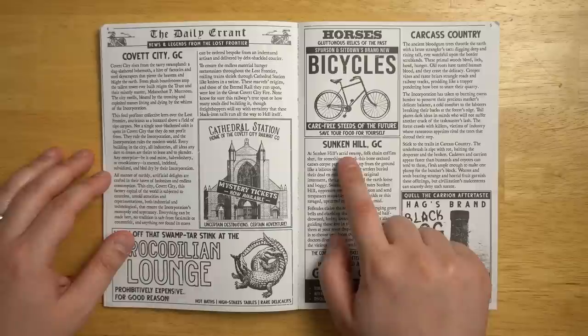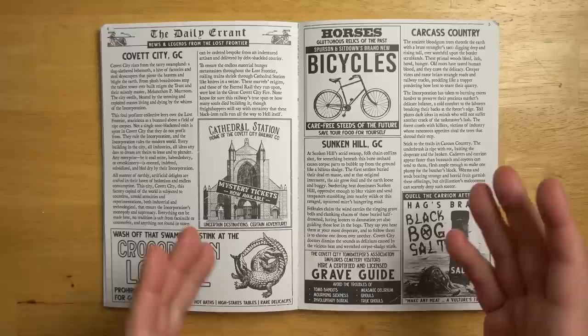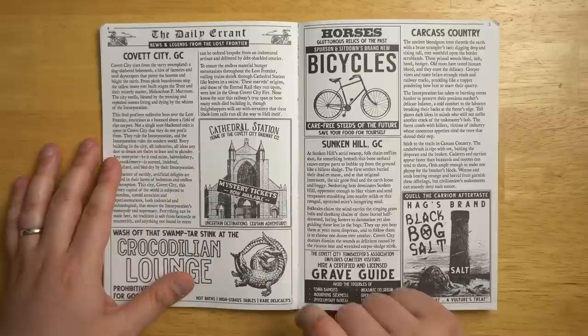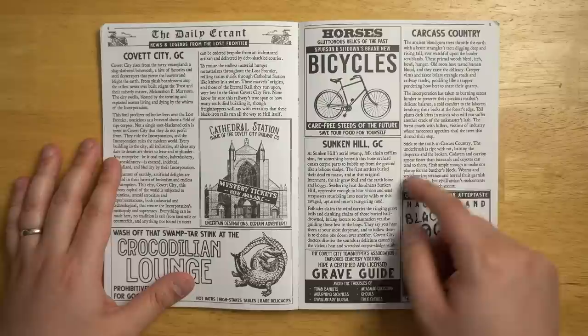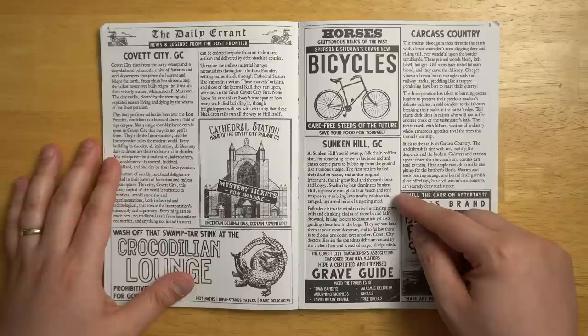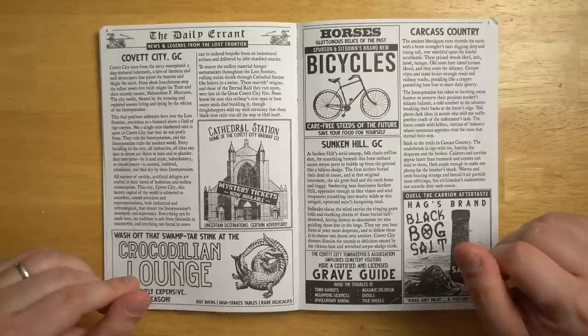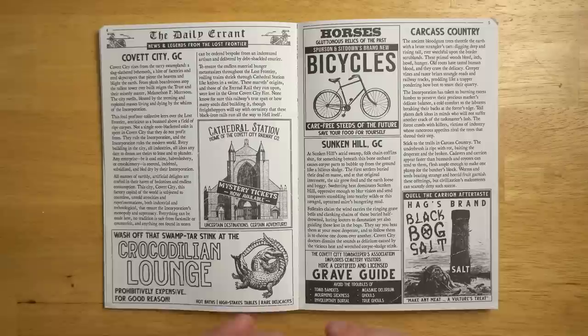For example, we've got Sunken Hill GC — I don't know what the GC stands for, it's probably supposed to sound like an American state, though it doesn't actually refer to a real one. At Sunken Hill's acrid swamp, folk chain coffins shut, for something beneath this bone orchard causes corpse parts to bubble up from the ground like a bilious sludge. The first settler has buried their dead en masse, and at that original internment, the air grew foul and the earth loose and boggy. Sweltering heat dominates Sunken Hill, oppressive enough to blur vision and send trespassers stumbling into nearby wilds or this ravaged, upturned mire's hungering mud. Really draws you in there. I love how the book is scattered with advertisements which all feel like in-world advertisements, like flyers or posters put up in a western town. These little advertisements are not only a lot of fun and add flavor to the game, but you could also use them as quest hooks or places that players could visit.